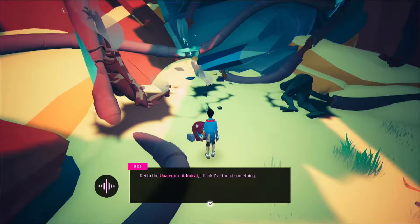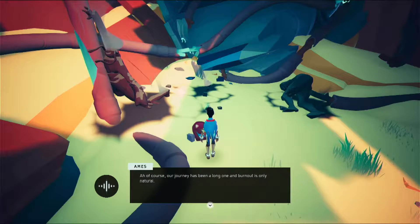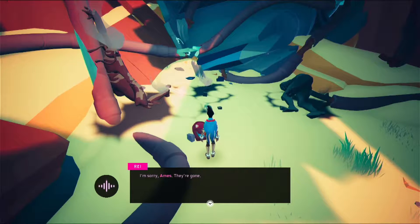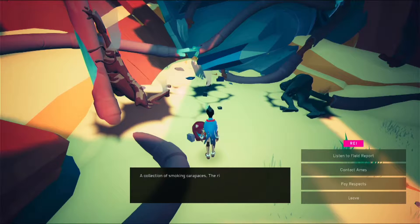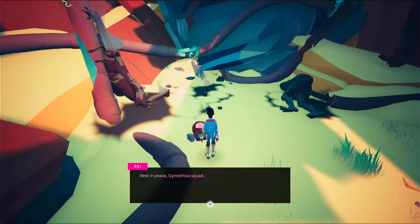'Admiral, I think I've found something.' Are they — they're fried. 'Of course, our journey has been a long one and burnout is only natural.' No, I mean literally — they seem to have gotten electrocuted by some of the broken ships here. 'I'm sorry, Ames. They're gone.' 'That's truly unfortunate. We and the Maverick Fleet sign up to be disposable so others do not have to. It is never easy to be reminded of that.' The Maverick Fleet — did they say that before? Rest in peace, Simithoa Squad.